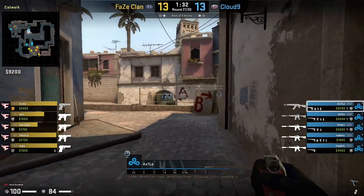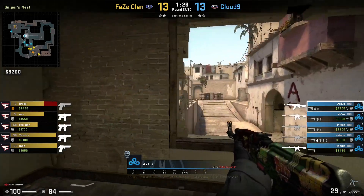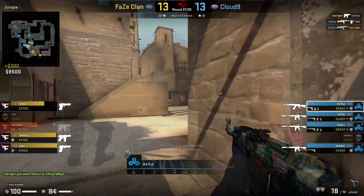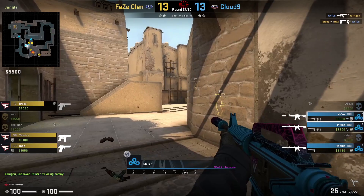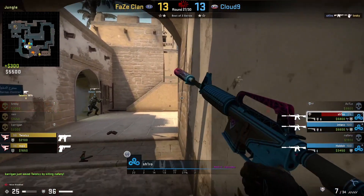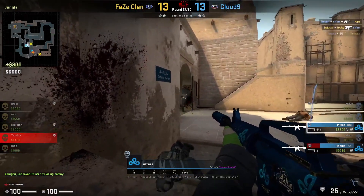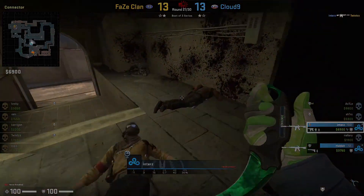In this clip from Cloud9 against FaZe on Mirage, the T's go for a fast-paced hit on the A site just to get the bomb down. Axel goes for an aggressive push into jungle, catching Rain and Karaghan off guard. Look where Shira is positioned — not super close, but within range to trade if required. Hobbit is coming through connector ready to trade Shira if needed, and then Inters rotates from B site towards jungle to trade Shira as well. It's all about trading and spacing to maintain the man advantage.